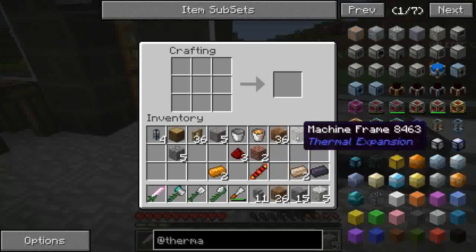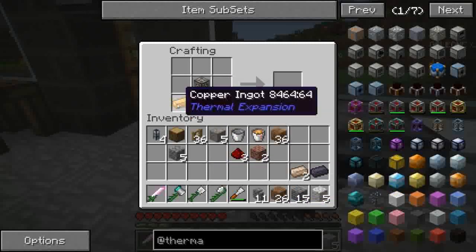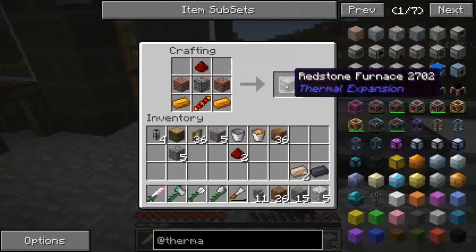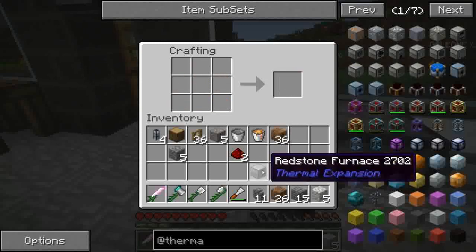Cosa ci manca ancora? Mettiamo il machine frame in mezzo, sotto il redstone reception coil, due copper ai lati sul fondo, i due bricks al centro e sopra una redstone. E abbiamo la nostra redstone furnace della Thermal.